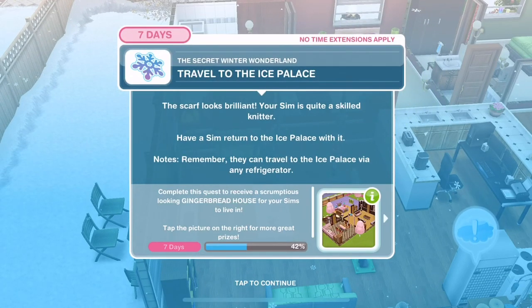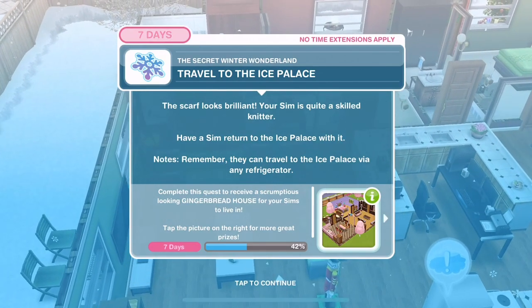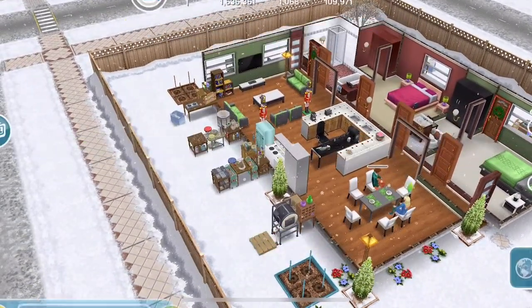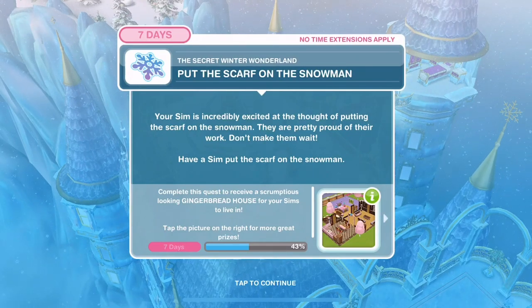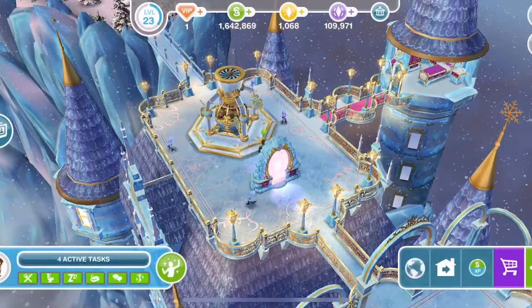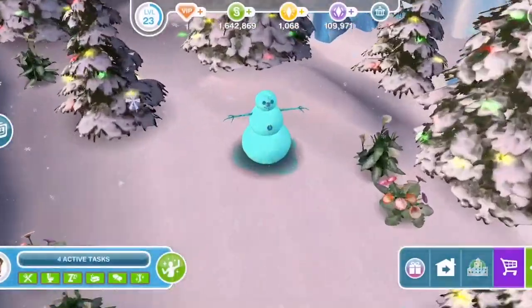Now travel to the ice palace. The scarf looks brilliant - your Sim is quite a skilled knitter. Let's click on the fridge and travel to the ice palace. Put the scarf on the snowman. Your Sim is incredibly excited at the thought. Let's go over to the snowman - put on scarf is 45 minutes.